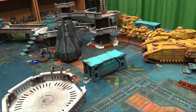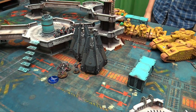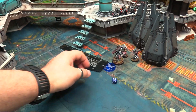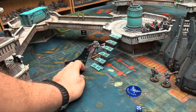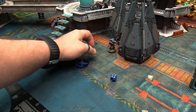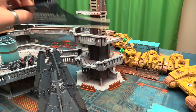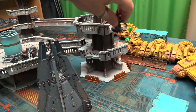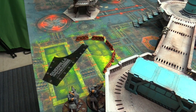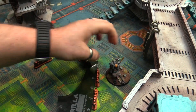Turn 2 — Space Wolves. Logan runs with the relic, going 8 inches then 2 more. The Thunder Wolves move 6 inches and position in a building. The Thunder Wolf Lord runs again for extra D6, going 15 total — 8 then 7 more. Everything converges trying to create a screen to protect Logan and get into combat.